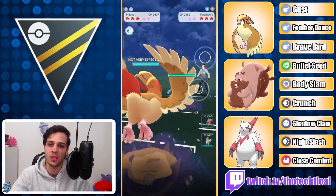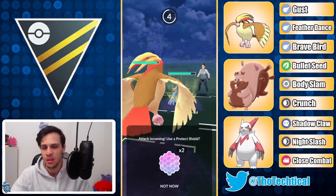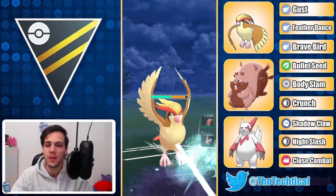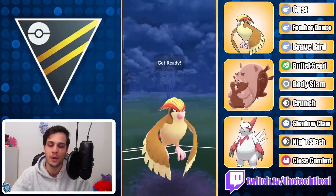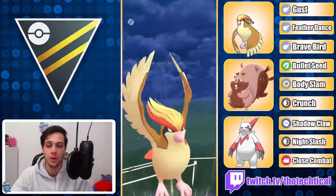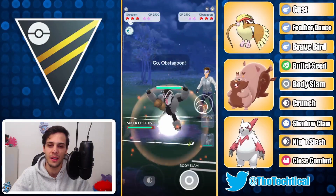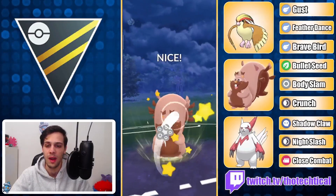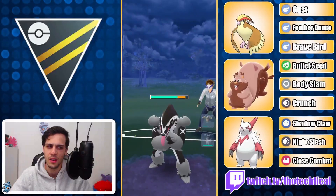Swampert in the lead — not a great situation, because all three of my Pokemon are kind of meh versus Swampert. Well, Greedent is okay, but Zangoose and Pidgeot are definitely meh. I'm gonna go for Feather Dance right here — I think this is the Swampert that will no-shield this. It's just very awkward. I'll just bring in my Greedent here, hoping to lure out a fighter potentially. And there it is — maybe I should have stayed in with Pidgeot versus Swampert taking another Hydro.